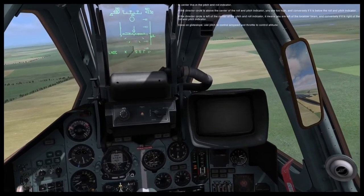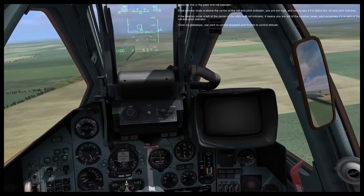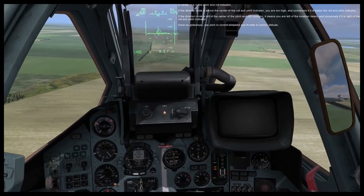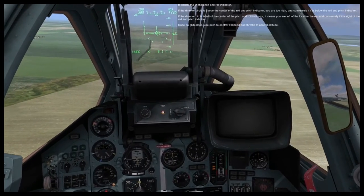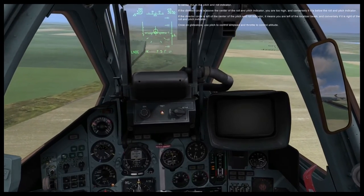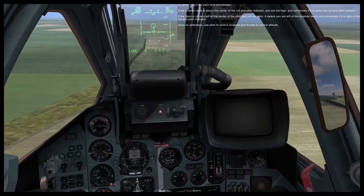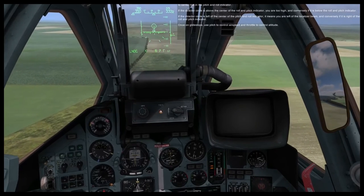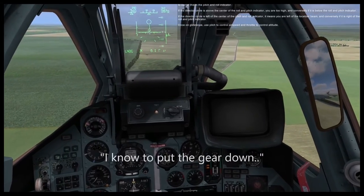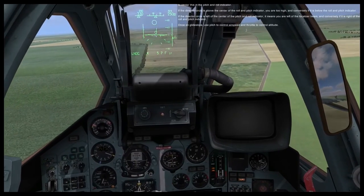Also on the HUD are a large and small circle. The large circle is your director's circle — fly the aircraft to center it inside the pitch and roll indicator in the center of the HUD. The smaller circle is your glide slope error circle; center this in the pitch and roll indicator as well. If the director's circle is above the indicator, you are too high; if below, you are too low. If it is left of center, you are left of the localizer beam, and conversely right means right of localizer. Use pitch to control your airspeed and throttle to control your altitude.